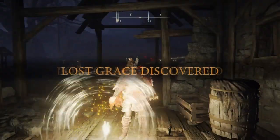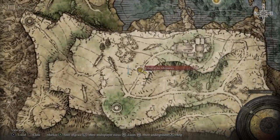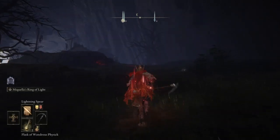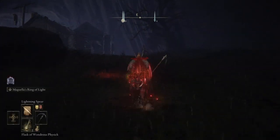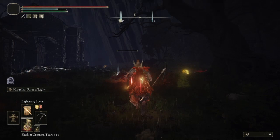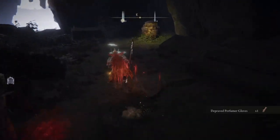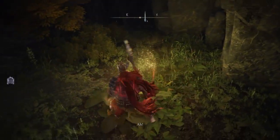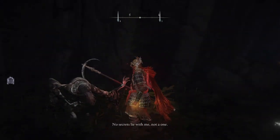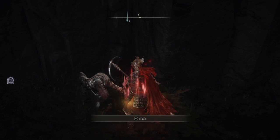So once we actually made it to this grace here - we're at the Village of Albinaurics, under the Liurnia area. From the grace we're gonna go up this way, just be careful because these enemies are a little tough. This guy right here tends to throw a lot of fire so just be careful with that. We're actually gonna go and roll into this pot - that's gonna be the first medallion. Just talk to him or kill him however you like. When you kill him you actually get the medallion from him, or if you just talk to him he'll give you the medallion as well.